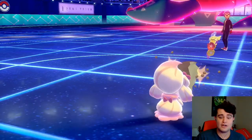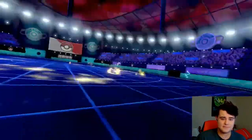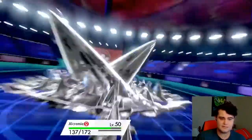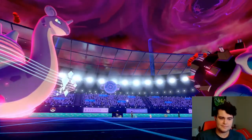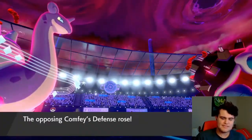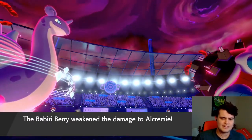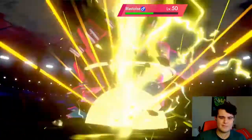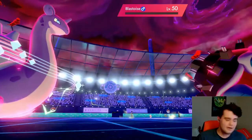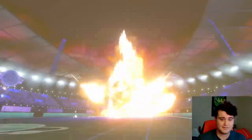Max Steel Spike incoming — Alcremie is going to live this because of the Babiri Berry and the Aurora Veil even though it's boosted. Maybe we should have gone for the Decorate here, but I don't dislike the Helping Hand play because it gets automatic damage off onto the Blastoise, which should just go down here. Perfect — getting the Blastoise to go down is absolutely monumental.